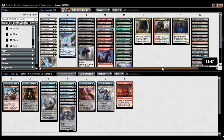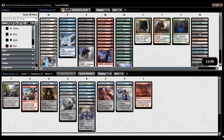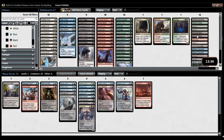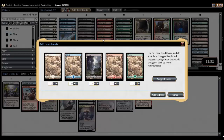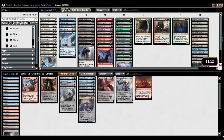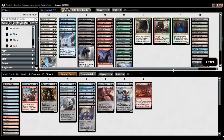Oh, beautiful — just absolutely beautiful. That of course means we are going to go oh-and-three, but wow, I feel really good about this. Evolving Wilds gets in there. Do I want a Mortuary Mire? No, I don't think so — just the Evolving Wilds. Let's add some lands: nine, four, four — so that's technically ten, five, five. Yeah, I think that's it. Looks good.